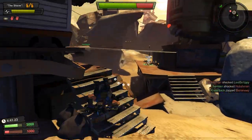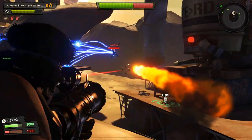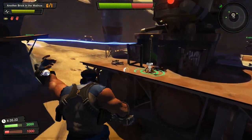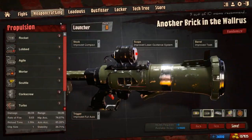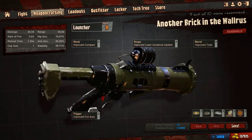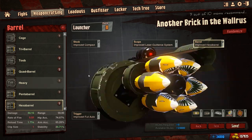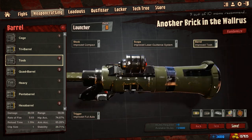Hello everybody, welcome to a new weapon of the week. This week's weapon of the week is all about the launcher. And you're looking at this launcher right now and you're kind of going like, huh, this doesn't look all that special. It doesn't have any fancy barrel business going on, just some regular tube action there.